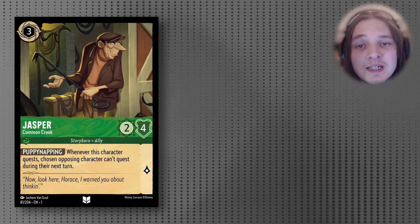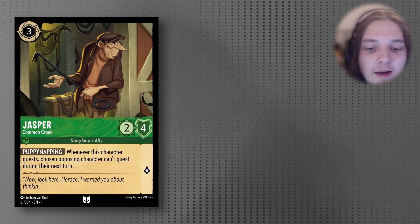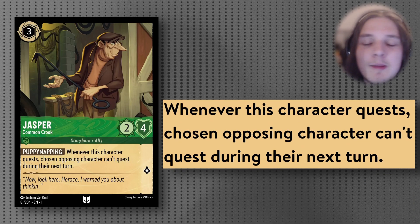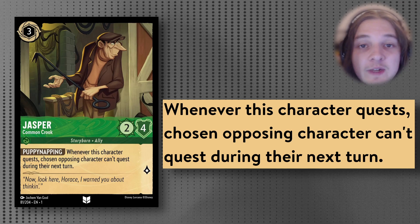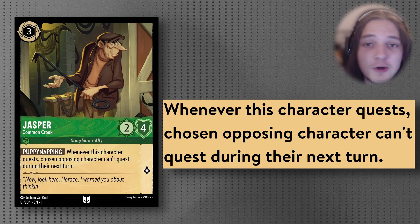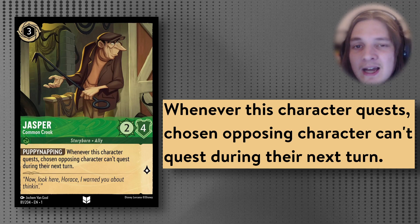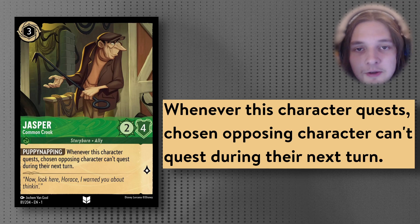On the note of slowing down aggro, we have Jasper — a 3-cost Inkable 2/4. Great stat line, by the way — that quests for 1. It has the ability Puppy Napping: whenever this character quests, it blocks a chosen opposing character from questing. This is obviously a very good card for slowing down aggro. It's been in my Emerald Amethyst aggro list for the mirror, and it's in this list to slow down aggro. Good card. Trades well.